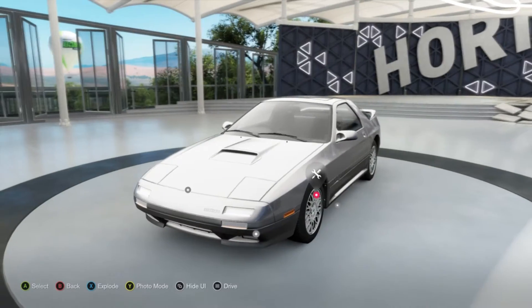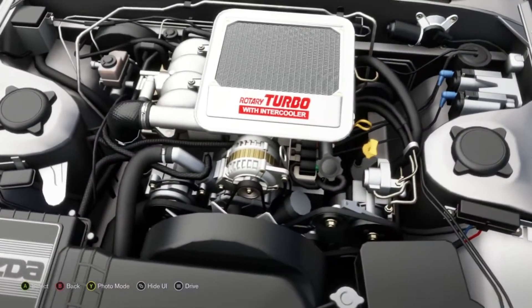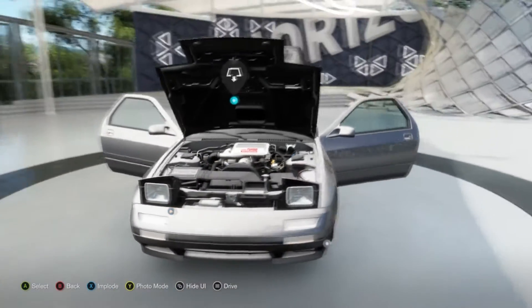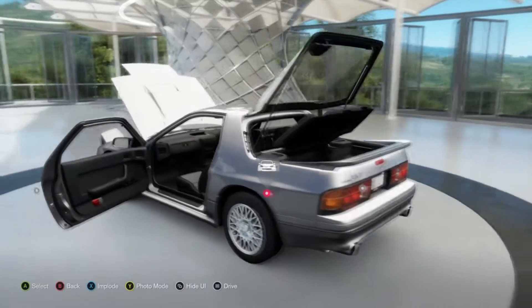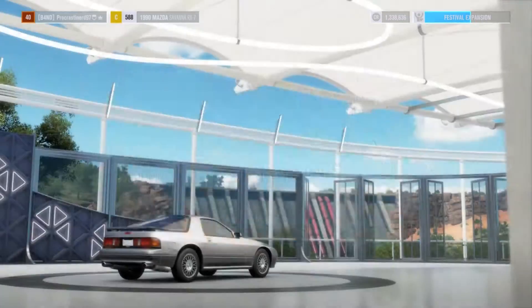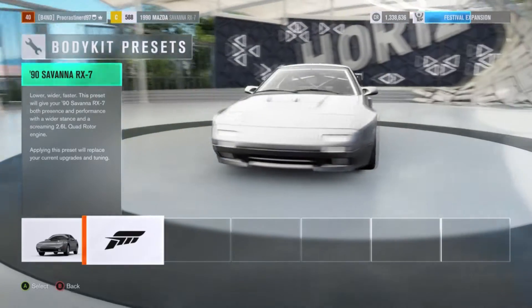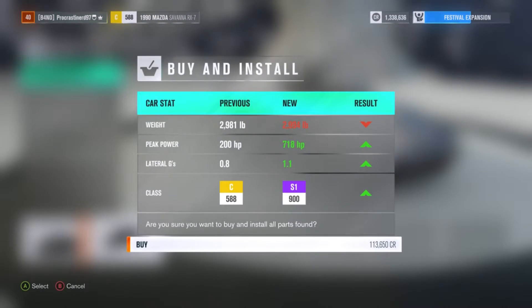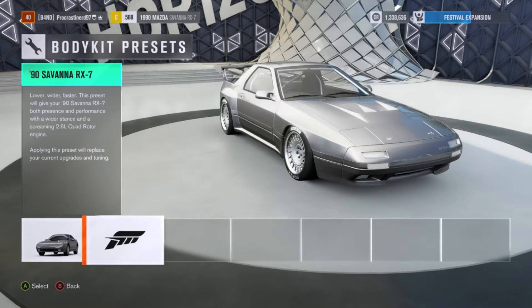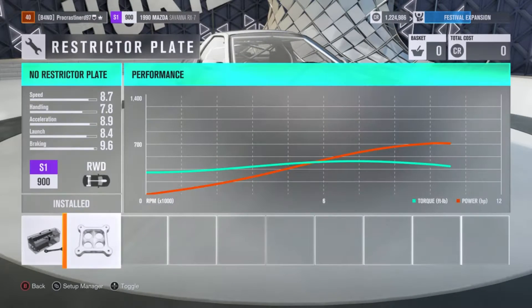I've played quite a bit off-camera. I always love 13Bs and in general RX-7s — the RX-8 is pretty nice too. That's looking pretty mean, so I'm going to go with it. Quad rotor — yeah, I'll go with that. So as I said, we're going to do a drift build on this beast.